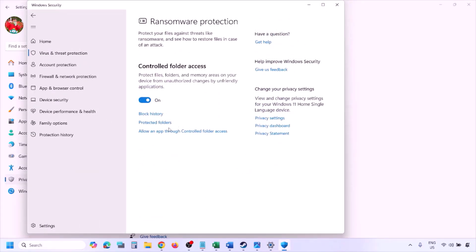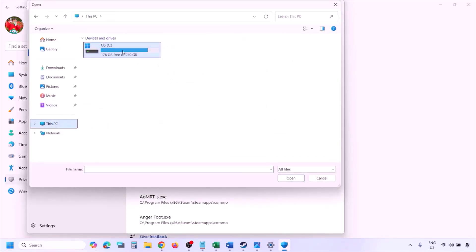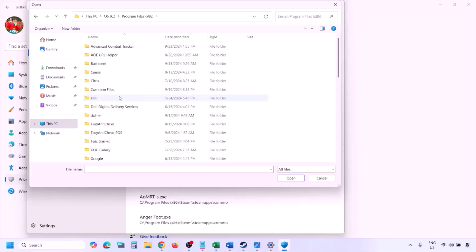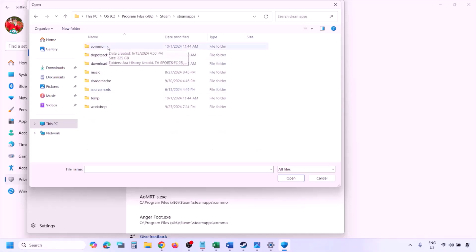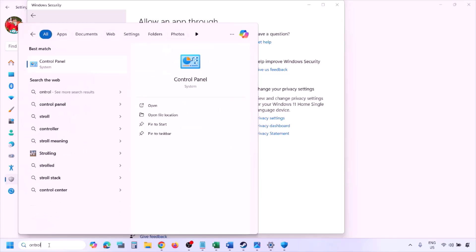Click on Virus and Threat Protection, scroll down, click on Manage Ransomware Protection, then click Allow an App Through Controlled Folder Access and click Yes to allow. Click Add an Allowed App, then Browse All Apps. Go to the game installation folder — open your drive, open Program Files (x86), open the Steam folder, open steamapps, open the common folder, open the game folder, select the game exe file, and click Open. Once the game is added, launch and check.